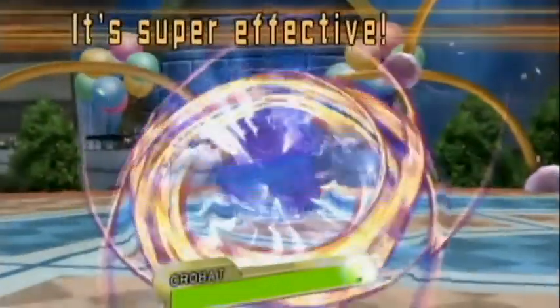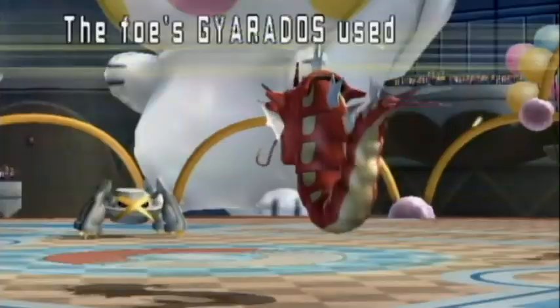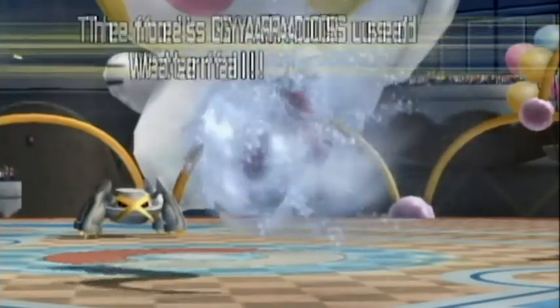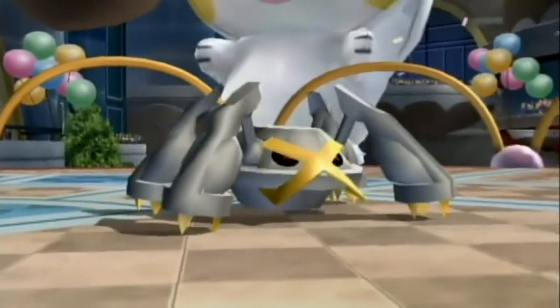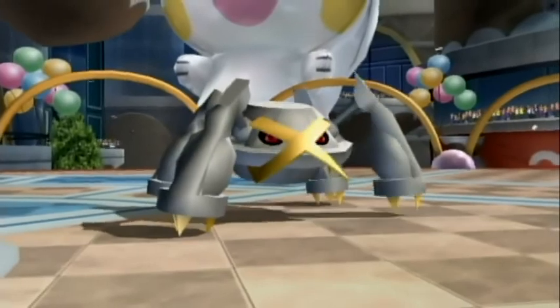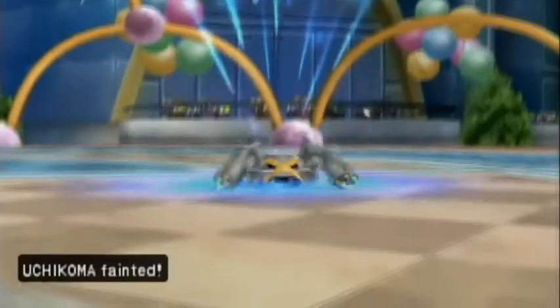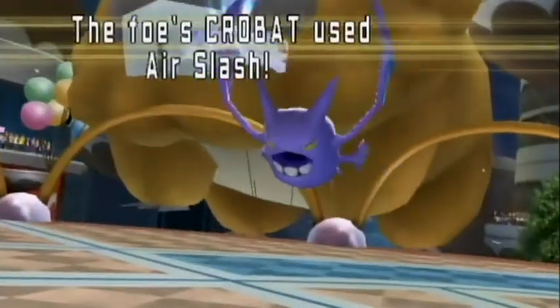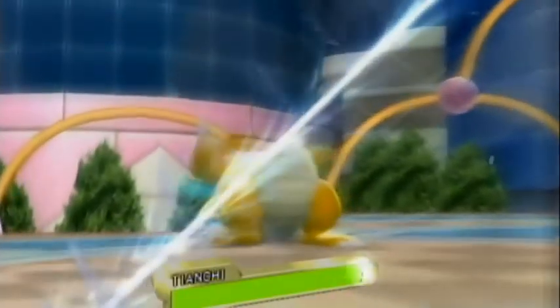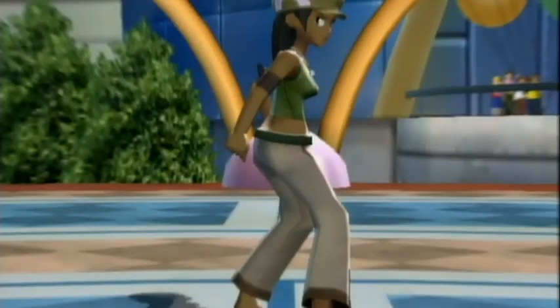Uchikoma goes ahead and uses Psychic, which is super effective against Crobat, but does not deliver the KO — Crobat's a really bulky Pokemon. Uchikoma is taken out by a STAB Waterfall from his Gyarados. That guy finally went down after taking a bunch of hits — really impressed with Uchikoma in this battle. Crobat goes ahead and uses Air Slash against Tianchi, which doesn't do very much damage since my Dragonite is bulkier than anything.